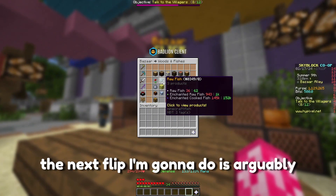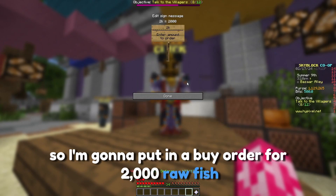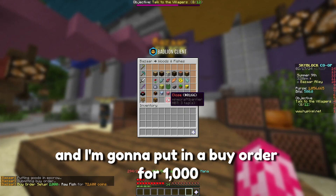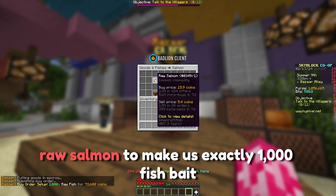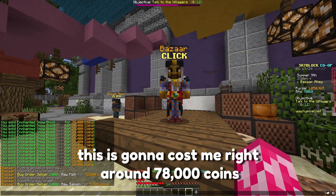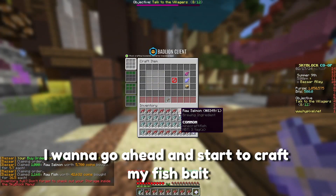The next flip I'm going to do is arguably one of the best flips in the game, and that's fish bait. I'm going to put in a buy order for 2,000 raw fish, and then a buy order for 1,000 raw salmon to make exactly 1,000 fish bait. This is going to cost me right around 78,000 coins. As my orders are starting to fill, I'm going to go ahead and start to craft my fish bait.